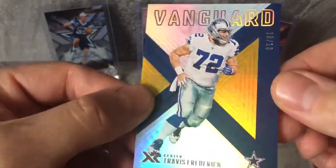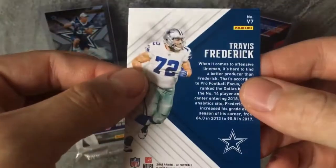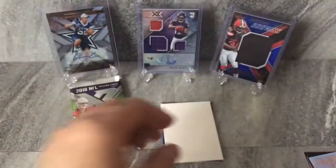Travis Frederick — 10 of 10 Vanguard. Very cool. 10 of 10. Let's see the hidden pack number one here.